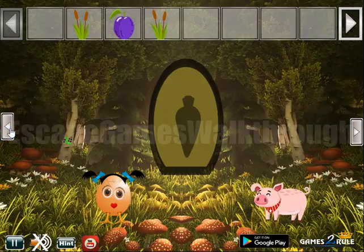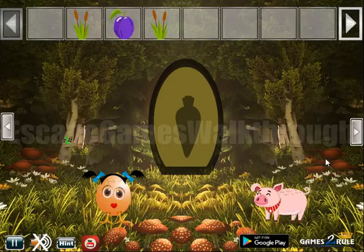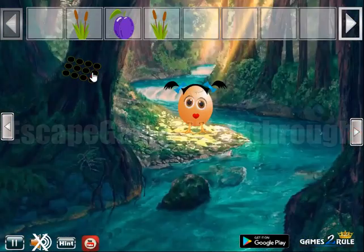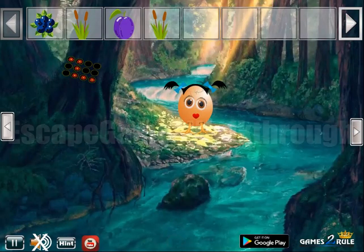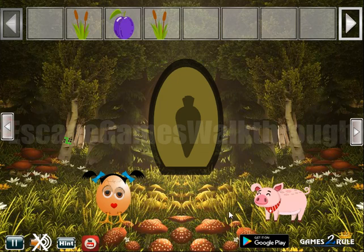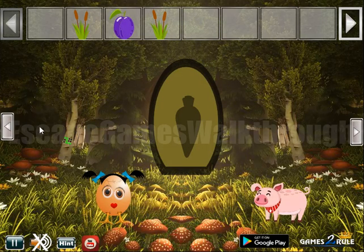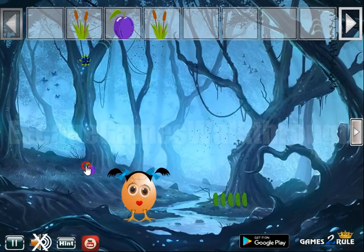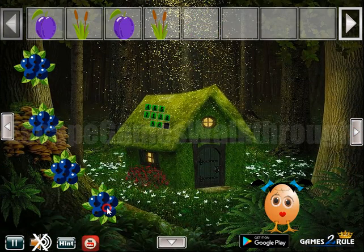Going to the left now. Here we can see it's this curve, so we need to draw the same from these flowers. Get the berry and go further. So a cute pea who wants something to eat. And then we have all four berries.